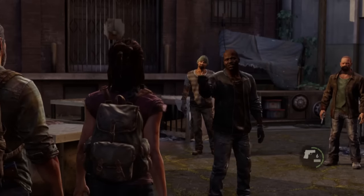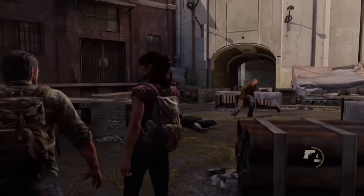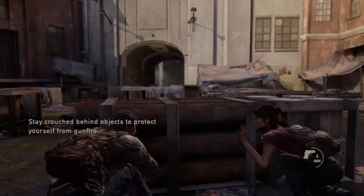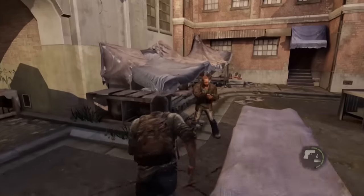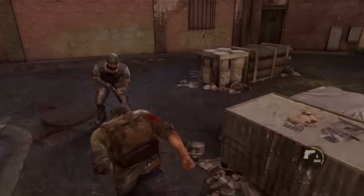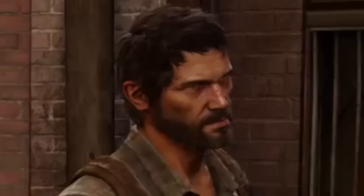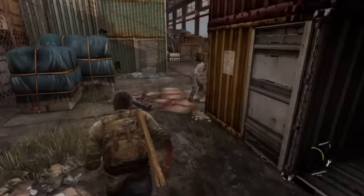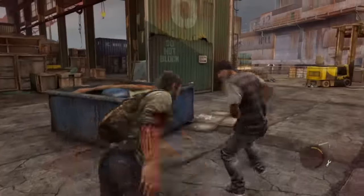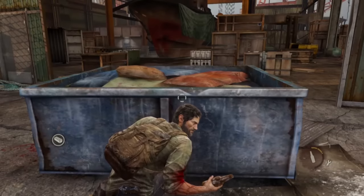Then we have our first human enemies. The difference between infected enemies and human enemies is that they have guns, while infected don't. The first part was honestly so fun, just running straight up to the bad guys' cover and beating the heck out of them with my fists. Joel has the strength of the gods or something, because he just completely superman-punched this guy into the brick wall. The second battle at the dock was just awesome — I tried being stealthy, but it didn't work. Even though Tess had her gun, I killed most of the armed men with my fists. Joel is just an unstoppable force.